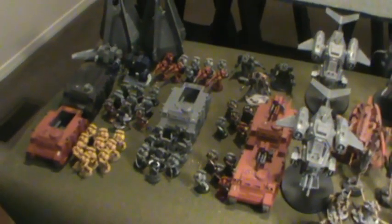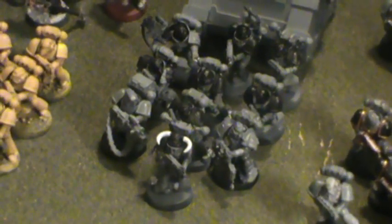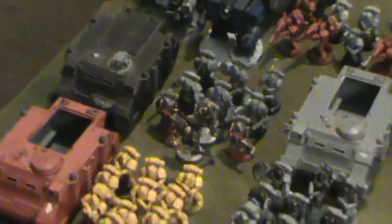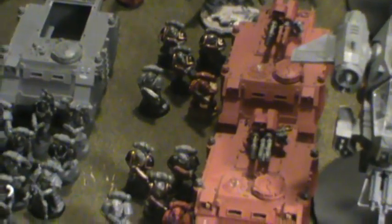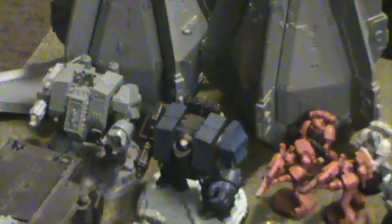For HQ I have a Chaplain as my warlord - he rolled Rights of War, so everyone within 12 inches uses his leadership for morale checks. He is with nine Assault Marines with two flamers and a Veteran Sergeant with a power maul, sacrificing their jump packs for a free Rhino. For troops I have a Tactical Squad with a melta gun, multi-melta, and combi-melta in a Rhino, plus two five-man Tactical Squads with plasma guns in lascannon twin-linked plasma gun Razorbacks.